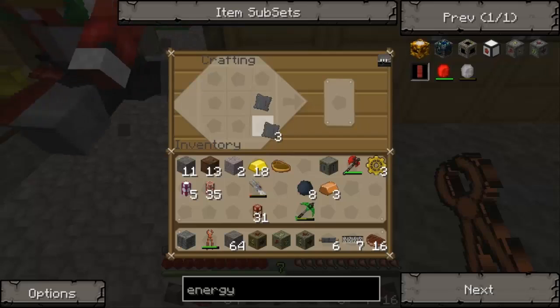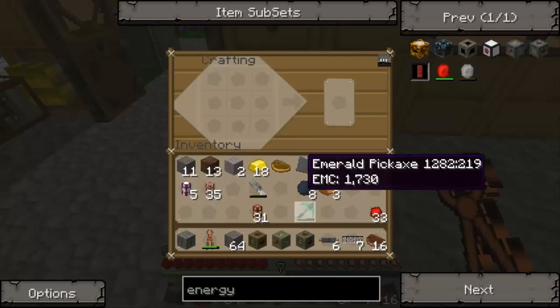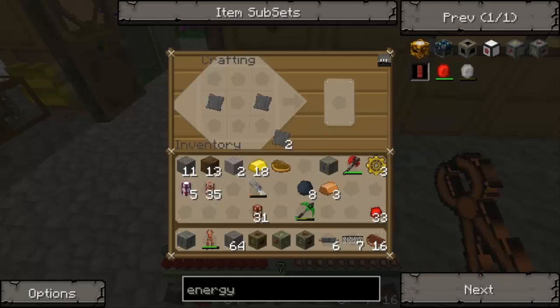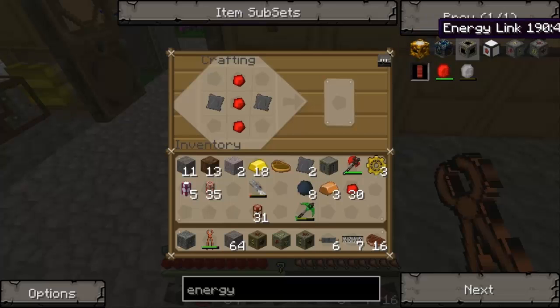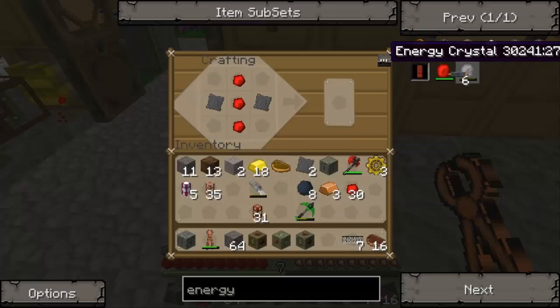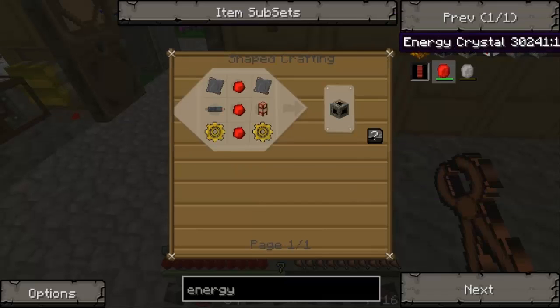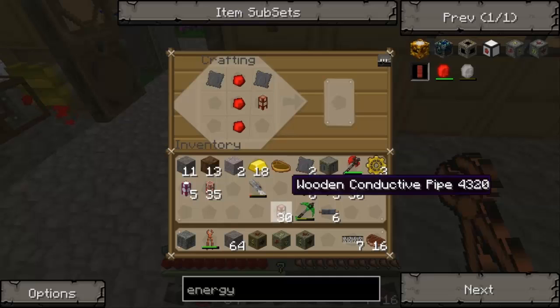Solar panels. So, solar panels. I need some redstone. Do you have your sounds on? I have them to low, just because everything's glitchy. The jetpack sounds like a creeper — keeps freaking me out. That's not good. Wait, what? Oh, I did that wrong. Wooden conductive pipe. Here we go.